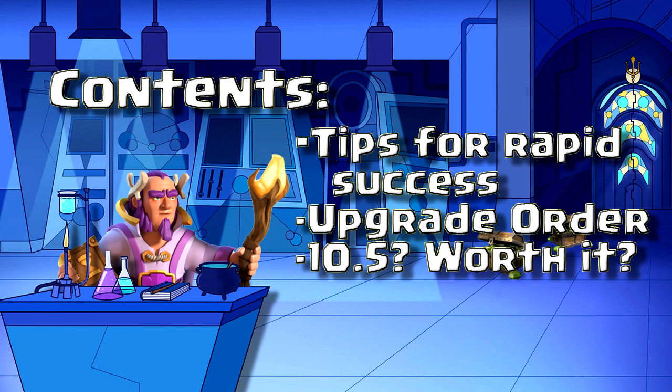Let's talk about the most immediate differences between a Town Hall 10 and a Town Hall 11. Laboratory upgrades aside, the Grand Warden and the Eagle Artillery are the two big things that set a Town Hall 11 apart from a Town Hall 10. Additionally, when you upgrade your clan castle, this single extra spell slot allows you to take 6 Elixir spells as opposed to just 5 at Town Hall 10.